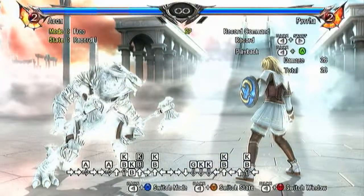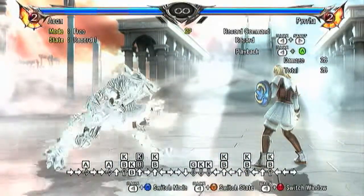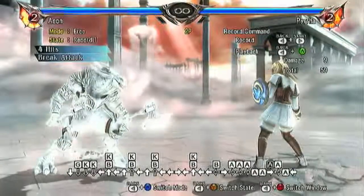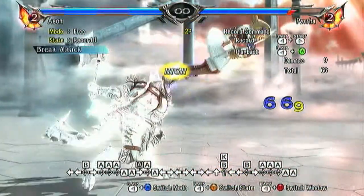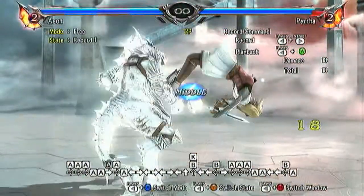This move has 3 properties to it. If you are able to just barely tap them, you can go into 4-4-B and then A-A. Let me do it one more time: 4-4-B, A-A.